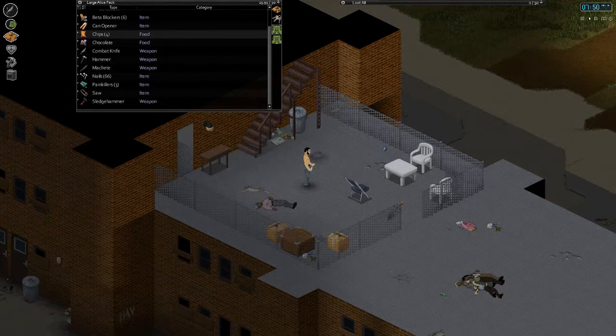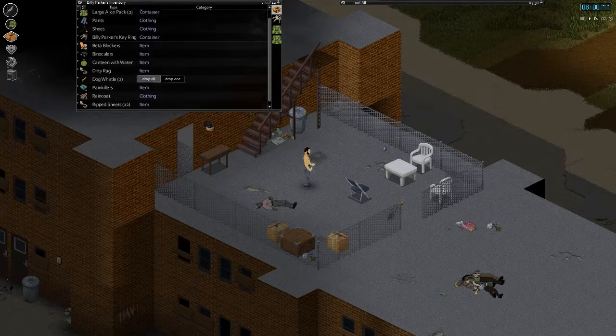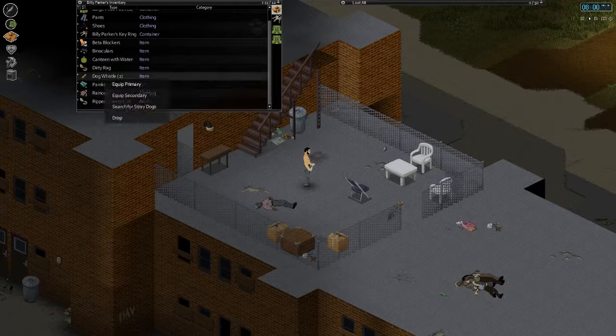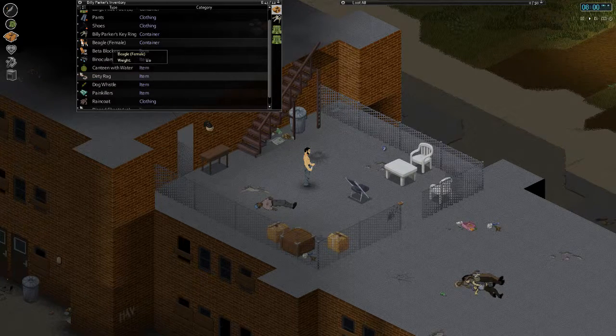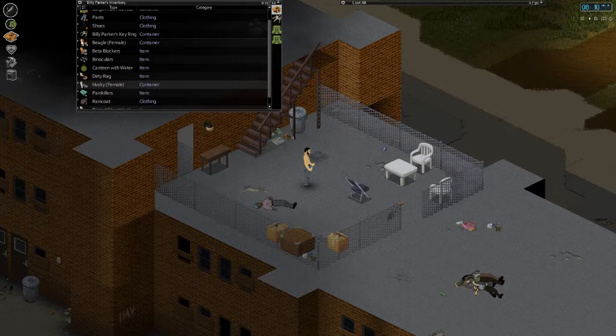The first thing I wanted to do today is use those two dog whistles. I lost my save and was able to use them again, so I haven't looked for any dogs yet. Let's take a look and see what dogs we got. We got a beagle and a husky! That's awesome - there's our pack dog.